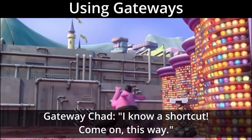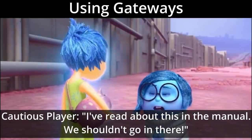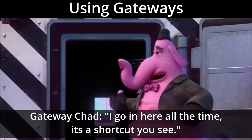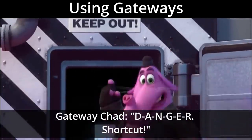I know a shortcut. Come on, this way. The station is right through here. After you. I read about this place in the manual. We shouldn't go in there. Bing Bong says it's the quickest way to hit. I go in here all the time. It's a shortcut, you see? D-A-N-G-E-R. Shortcut.